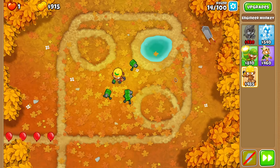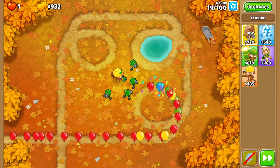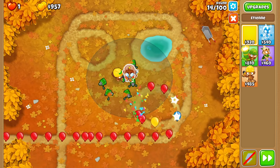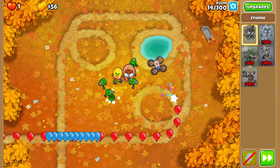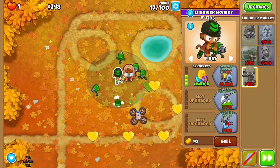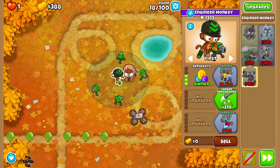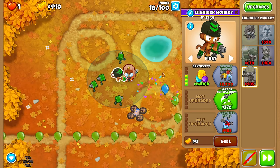Certain towers are very useful but still don't do a lot of popping power. For example, an Alchemist — he's really not that good at popping Bloons, but what he does do is a lot of awesome supporting action. So let's go for a Notion right in the middle of the map here. I decided on a 3-0-0 Engineer for now because he's just popping regular Bloons, and honestly he's doing a really good job at it so far.